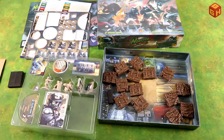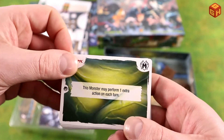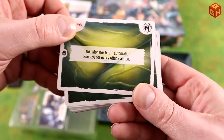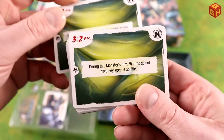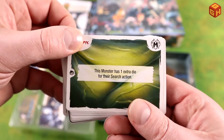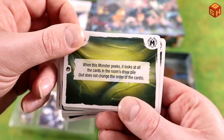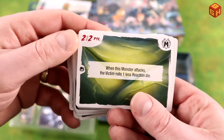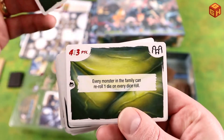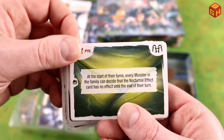In the second card pack we get more cards with new actions. These change up the game quite a bit: the monster may perform one extra action, automatic success, extra die, no special abilities for the victims, die for searching, die for attacking, peeking looks at all the cards in the room draw pile, and one less reaction die.